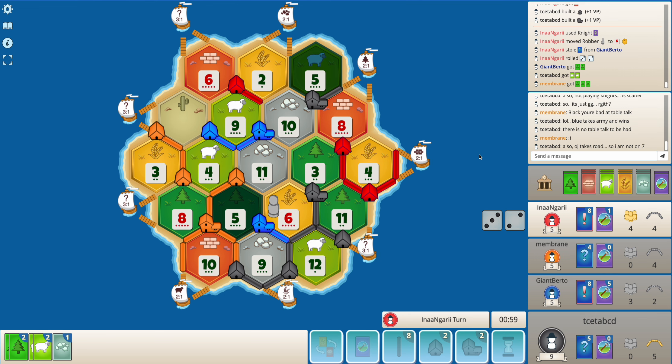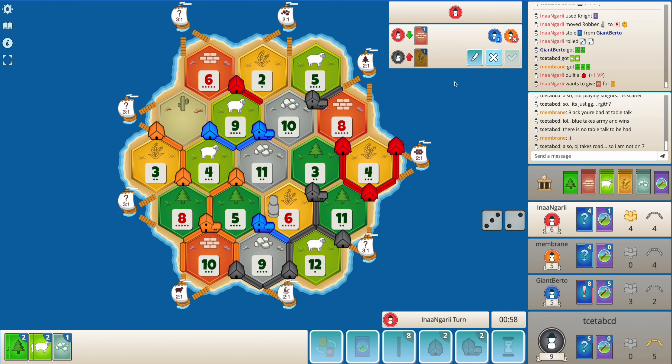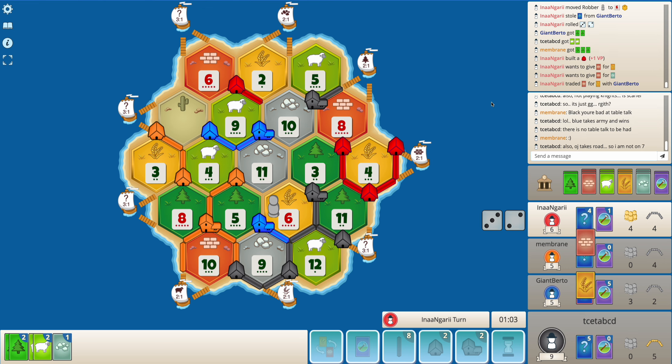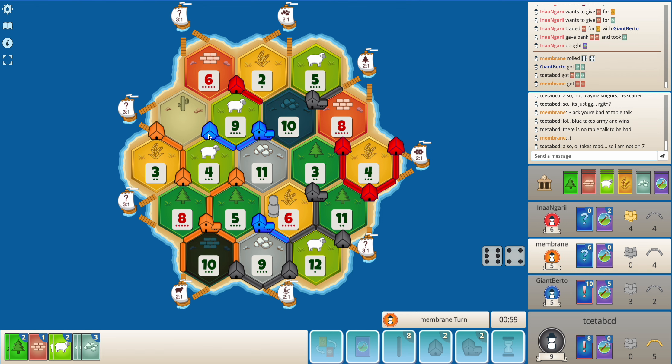Target blue — I think that is the right thing to do, because blue can win the game before I can do anything. Also, I am a little surprised nobody is even fighting for longest road — like red could have done that by now. Blue accepts it. Hopefully orange rolls a 7, because I don't want blue to end up with 8 cards in hand. Blue can get a city here and has at least 2 or 3 VPs in hand.